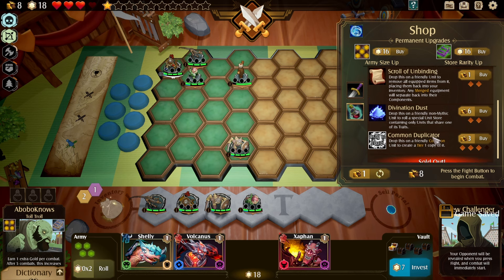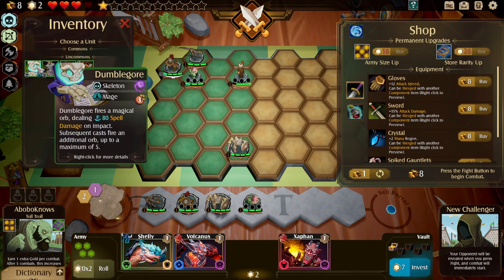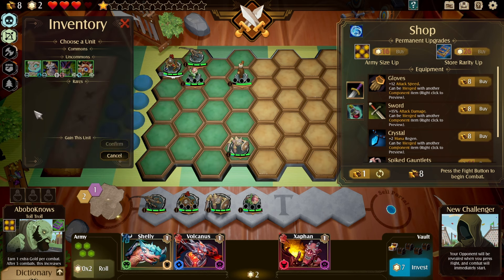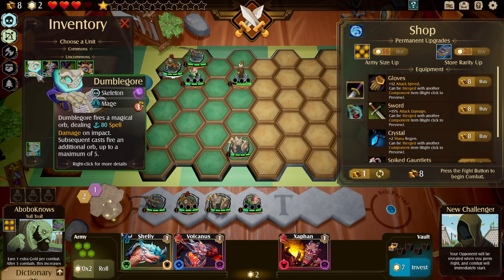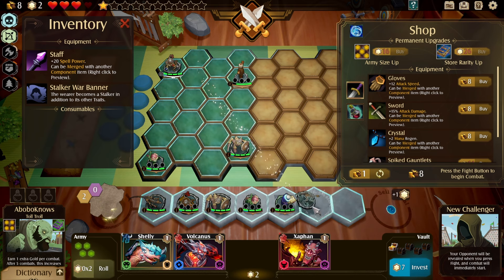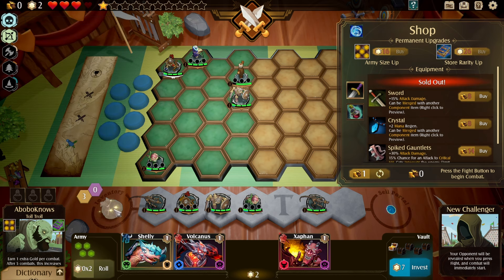So let's get this lucky clover. Let's get the tiering upgrade to uncommon, use the lucky clover on Crosby, and let's summon. Do we like the Shrets? Dumblegore. Let's go with Dumblegore — another backline unit, I'm cool with that. And we can get him in the mix as well, probably pull out Ian for now and throw Dumblegore in there. Let's grab some gloves, which increases attack speed.